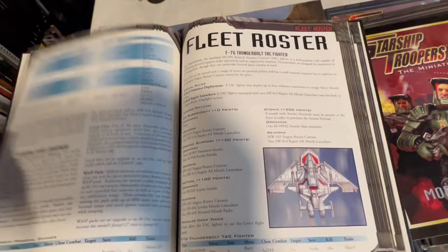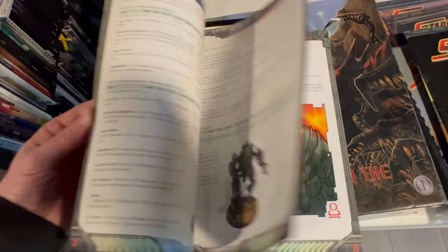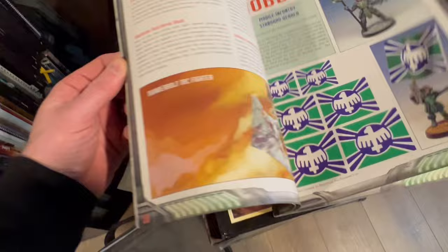Then you got the Mobile Infantry Army Book. This came out and had all the stats to do different troopers: the exosuit platoon, the marauder platoons — really cool. Mobile infantry power suit platoon from the cartoon, different stuff. Lots of cool pictures: the thorny tanker, giant spiders from the cartoon, wasp suits, standard bearer or javelins, flags and stuff.